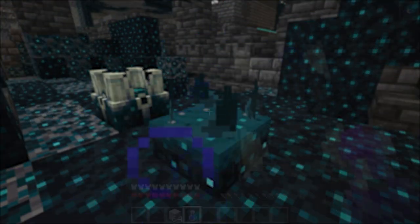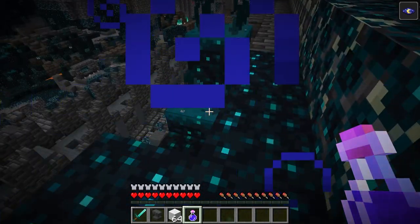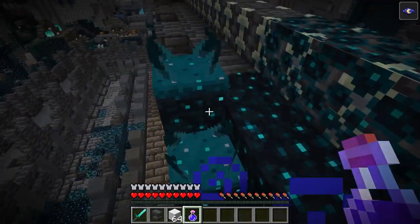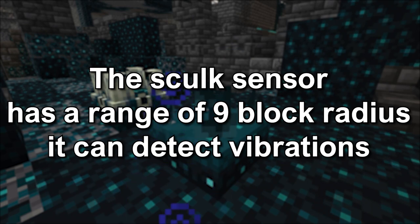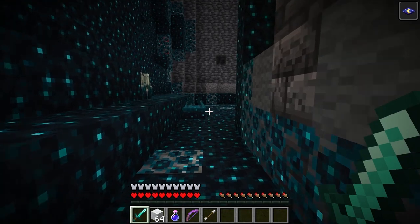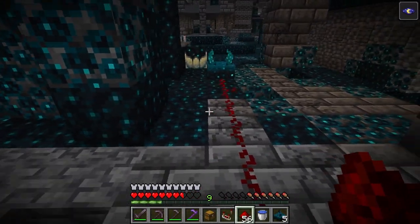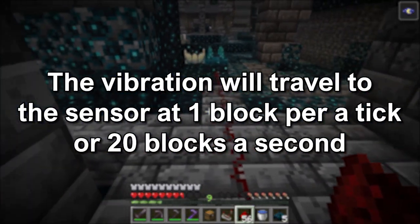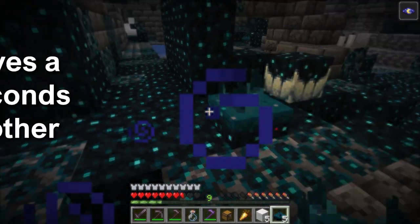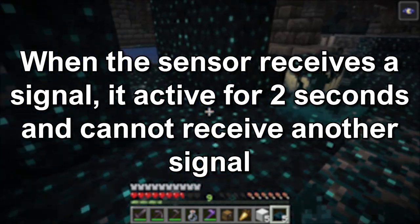The Skulk Sensor detects vibrations and outputs a redstone signal based on them. A vibration can be almost any player action in the game. The Skulk Sensor has a range of 9 blocks radius for detecting vibrations, and the only way to avoid detection is to sneak. When there is a vibration within range, it travels to the sensor at 1 block per tick, or 20 blocks per second, so the sensor detects it in less than a second. When the sensor gets a signal, it is active for 2 seconds and cannot detect another vibration while active.